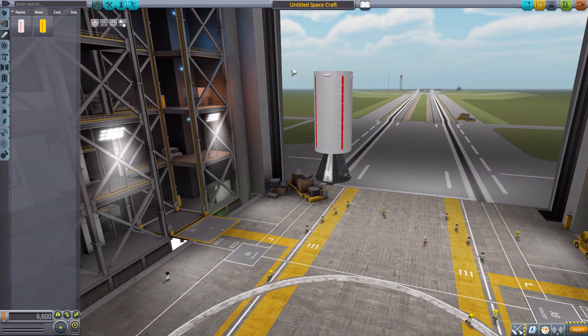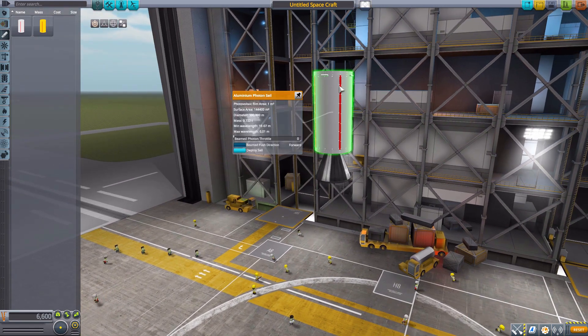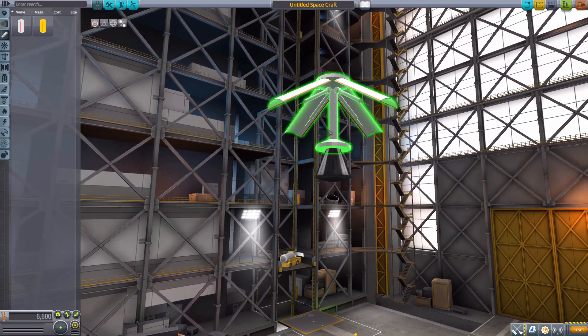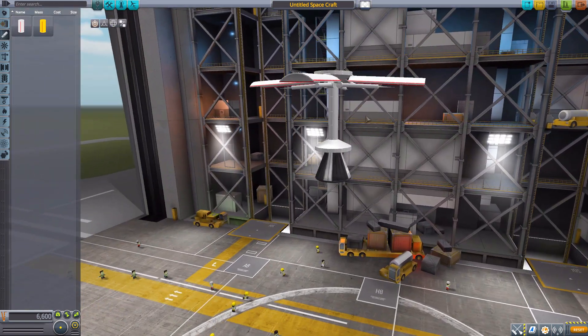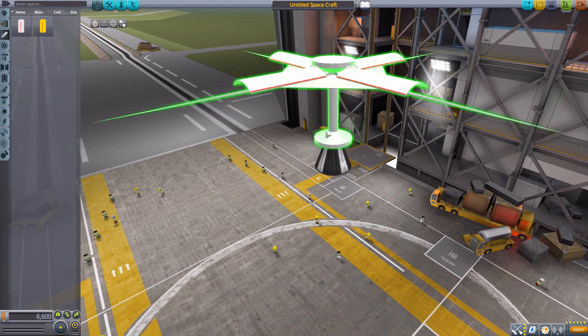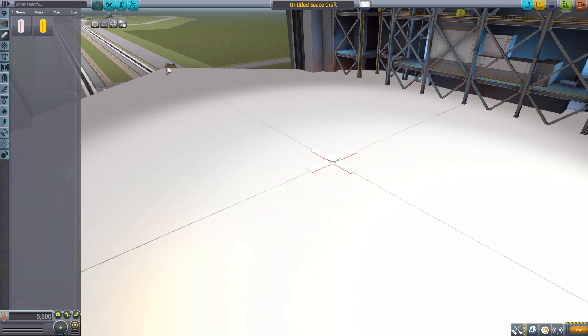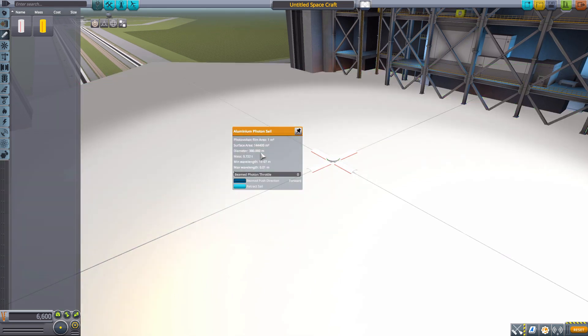This is the protected Photon Sail before it is deployed. If we just right-click and go to Deploy Sail — look at that sweet animation opening up, and soon it will begin to extend out the arms. And if I zoom out, there we go, it should stop right about there. Excellent. If we right-click on this thing again, we have some interesting information. The surface area on this thing is gigantic — it's 144,400 square meters, and it has a diameter of 380 meters. Again, that mass of 0.722 tons. The minimum and maximum wavelength, and then we also have some other information here.